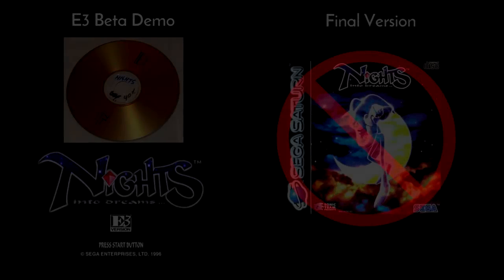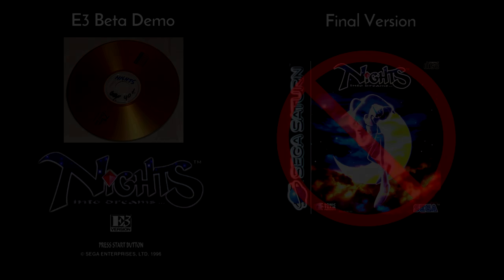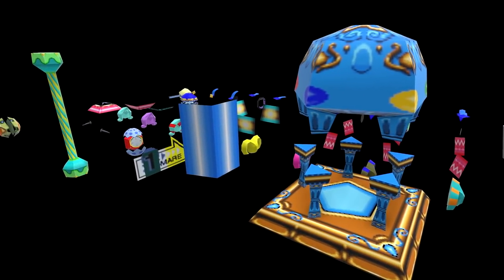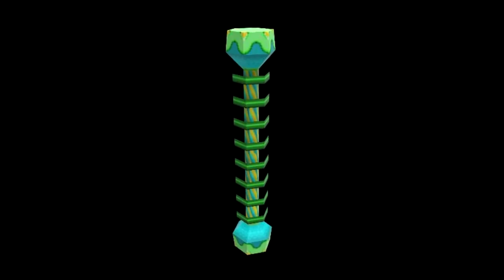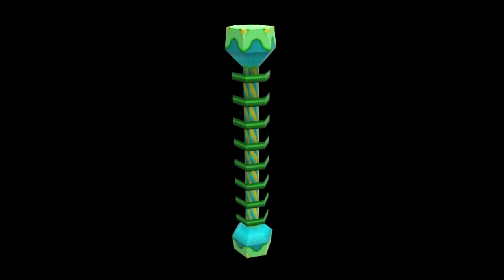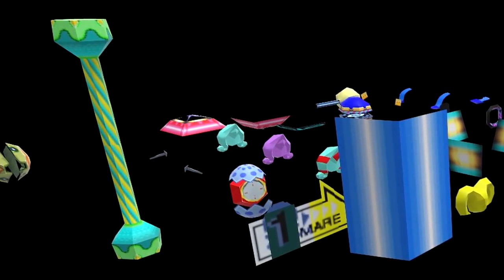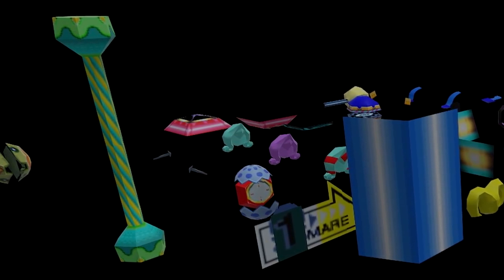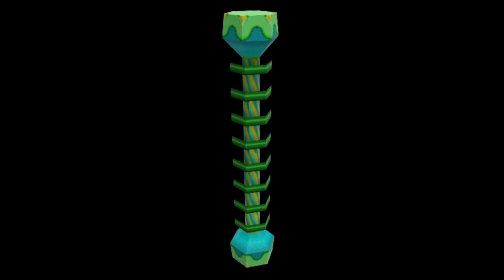Firstly let's talk about some of these other discoveries. These first two are assets found from the E3 beta demo's data and don't seem to be present in the data for the final Sega Saturn version. Digging through the common objects file, a strange pillar was discovered. The item is green, blue and yellow in colour, containing rings that populate the central shaft. It's unknown what it could have been used for, but the fact that it was located in the common level objects file means it would have had the ability to appear in any level that required it.